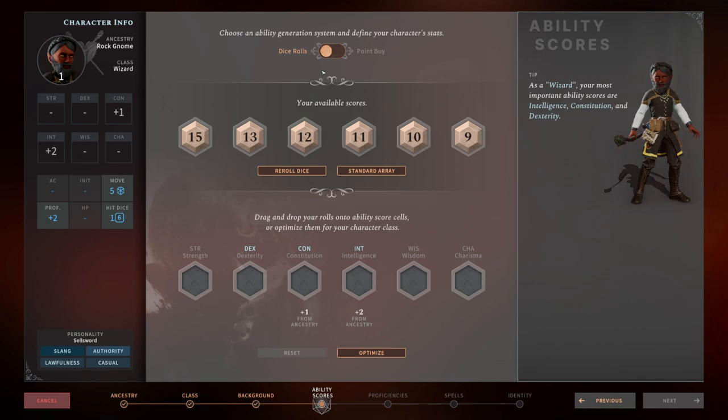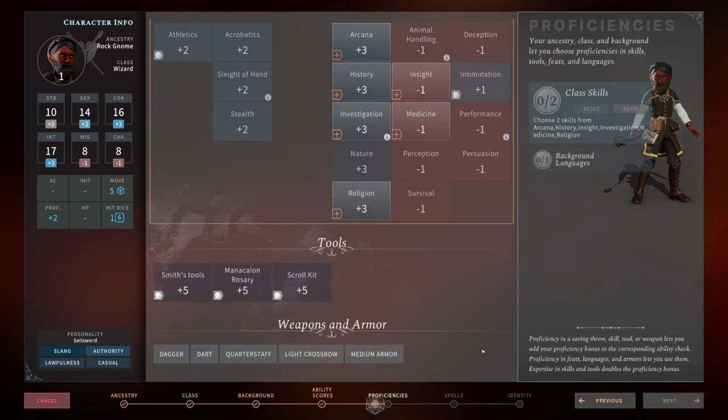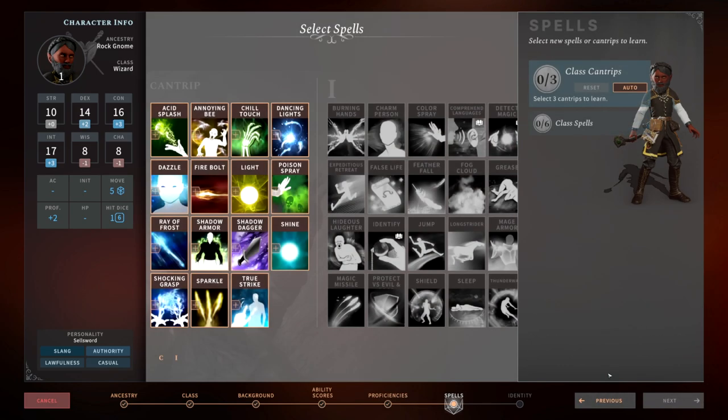As mentioned in some of my other build videos, people said I min-maxed too much with ability scores so high it made everything easy. So we're going to go point buy to keep it more in line with normal builds. We're going to go 14 Dexterity, 16 Constitution, 17 Intelligence, and put the other two in Strength. For skills as a Wizard, probably Arcana and maybe Investigation. And let's move on.